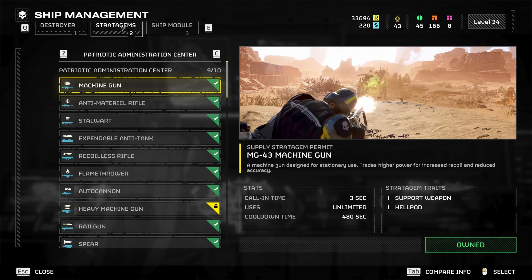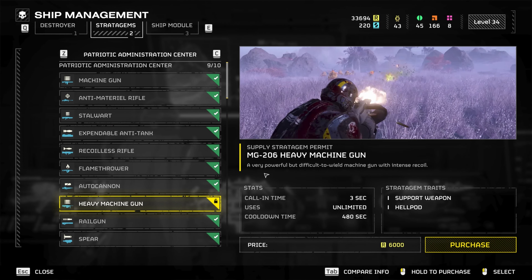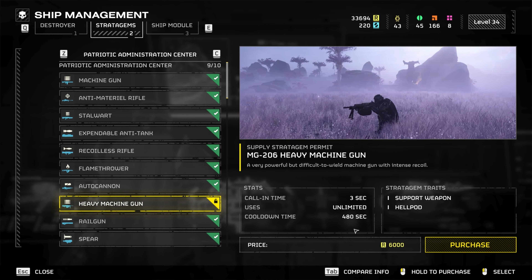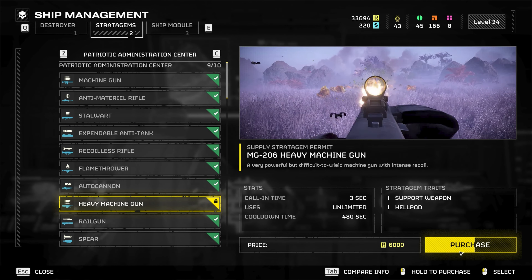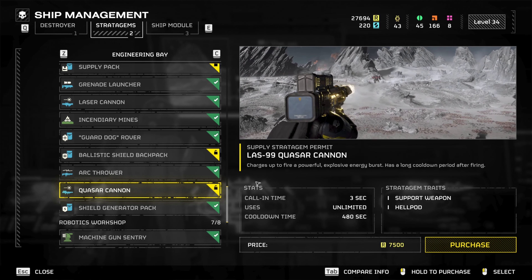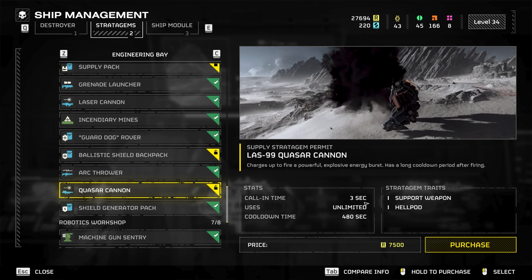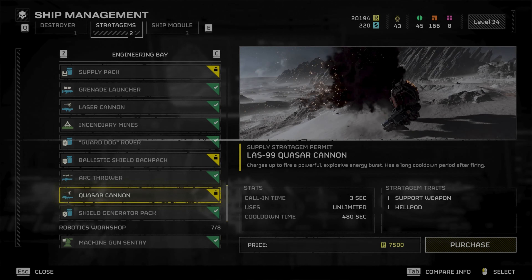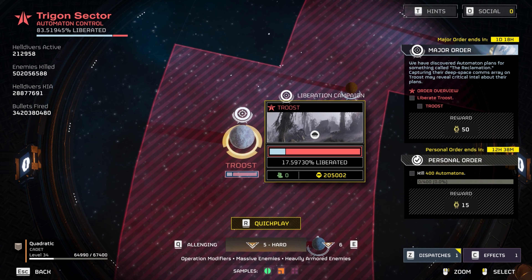Let's check out what we have here: the regular machine gun, the Stalwart, and the heavy machine gun. The heavy machine gun description says it's a very powerful but difficult to wield machine gun with intense recoil. Call-in time is three seconds, cooldown 480 — same as the regular machine gun and Stalwart. Then there's the Quasar Cannon. The description says it charges up to fire a powerful explosive energy burst with a long cooldown period after firing, also three seconds and 480. Let's unlock it.